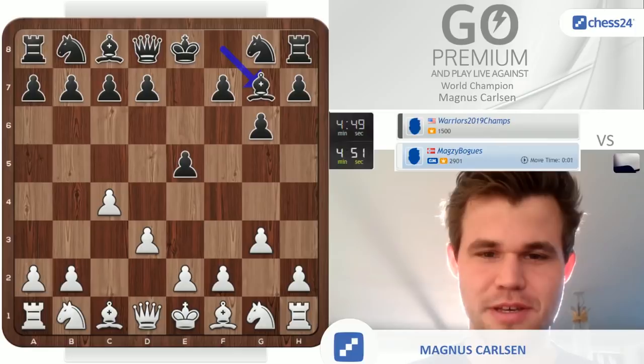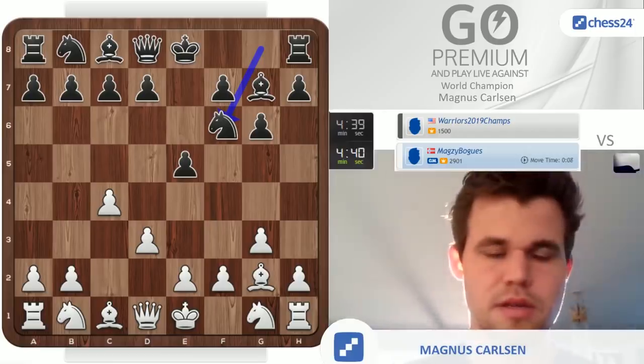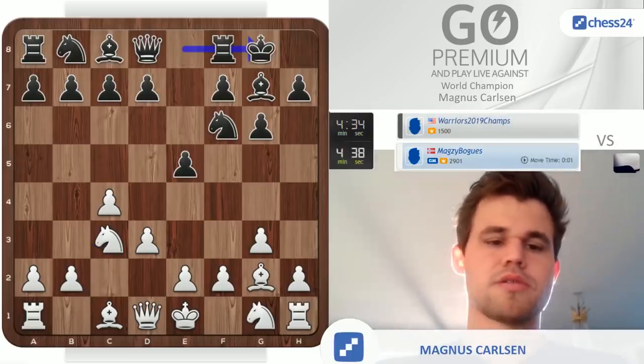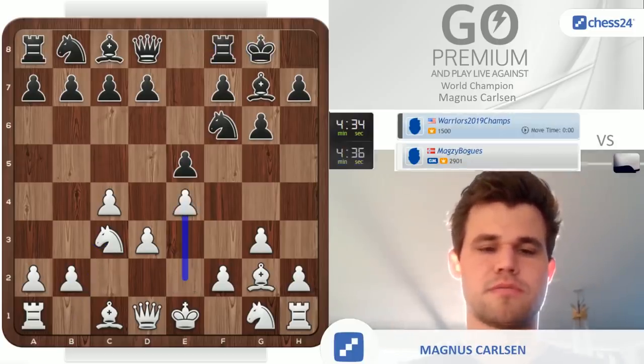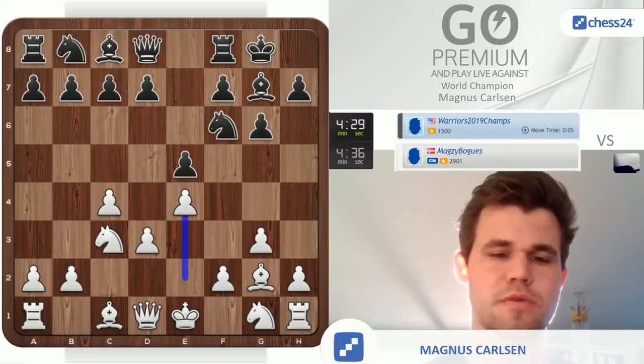Maybe I could have gone d4 there, even with the loss of tempo, since 1.e4, c5, g3, d5 is considered a good line for black. Anyway, now we've got a standard Sicilian in reverse, although I'm not exactly sure if his knight on f6 is perfectly placed.